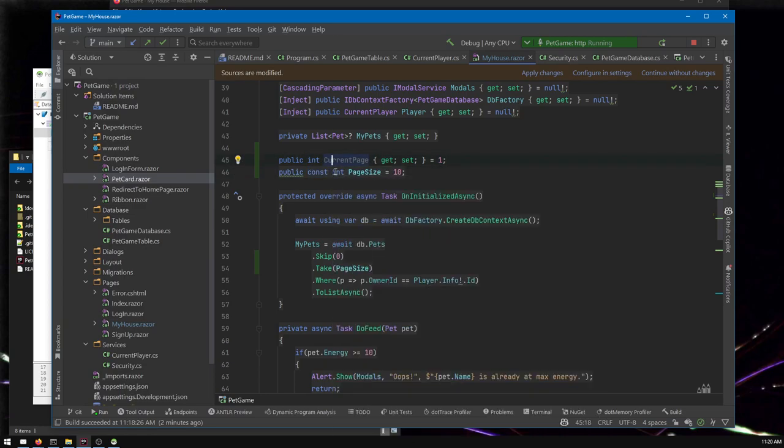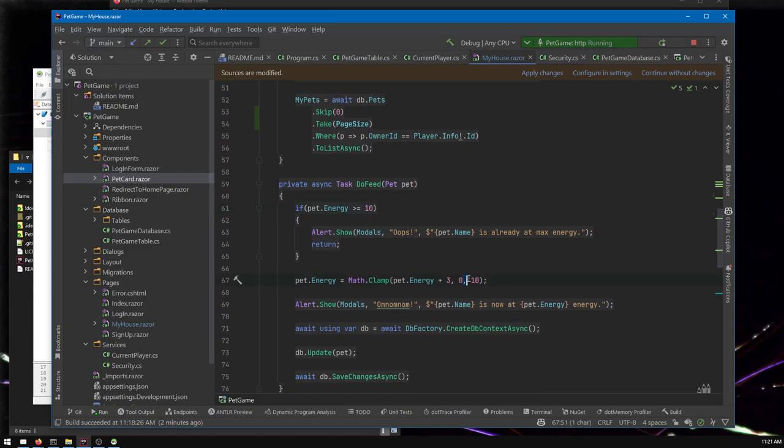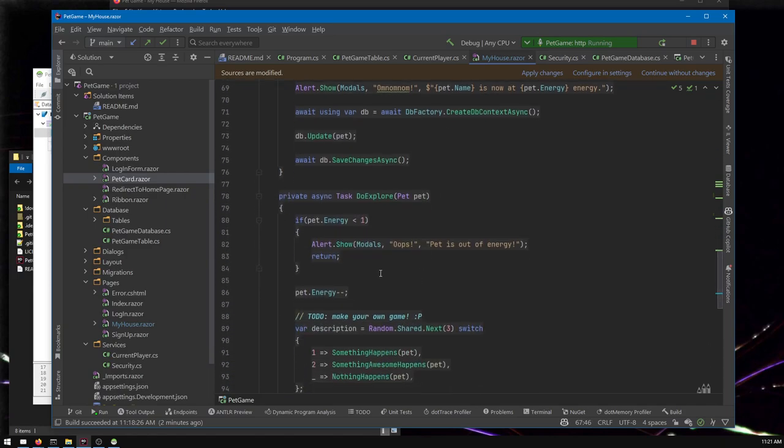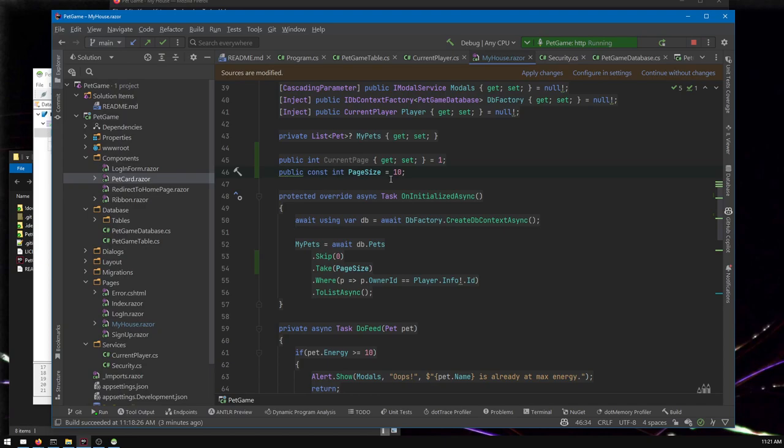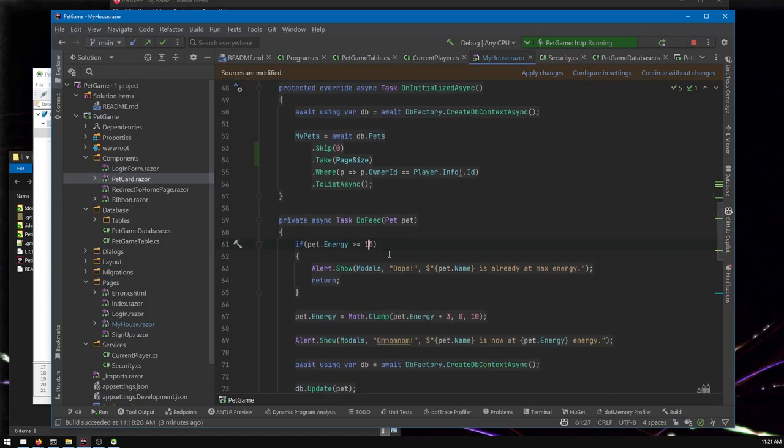The reason I want to name this variable — I called it const because it's a constant that shouldn't change — is to avoid magic numbers. There are all these tens scattered around: what about this 10? Is it the same as that other 10? No, they're different. Naming the value tells you what it means. For example, 10 might mean max energy, and it would be nice to call it maxEnergy. In programming, magic numbers are numbers without names — you shouldn't have them.